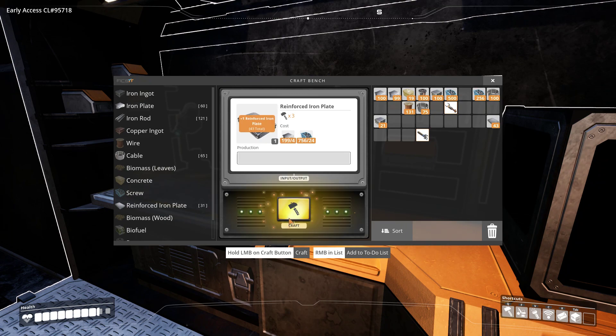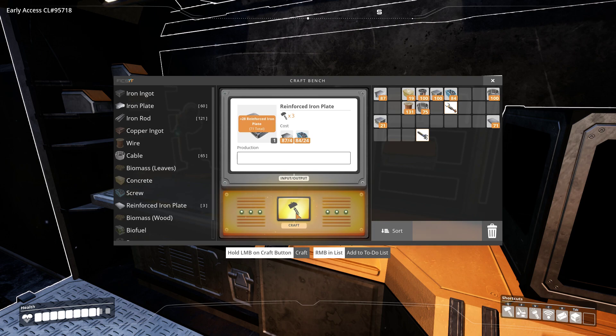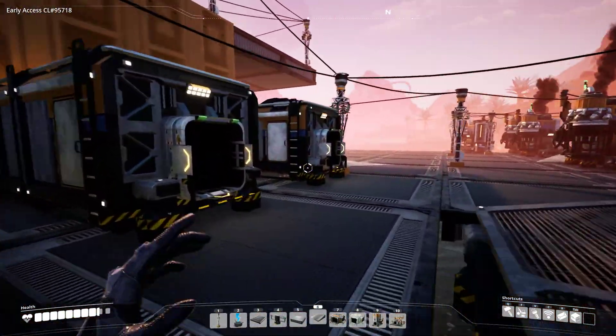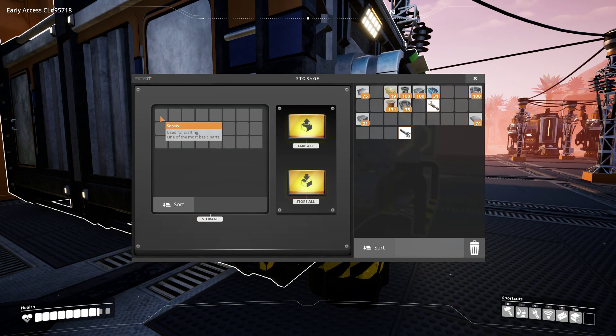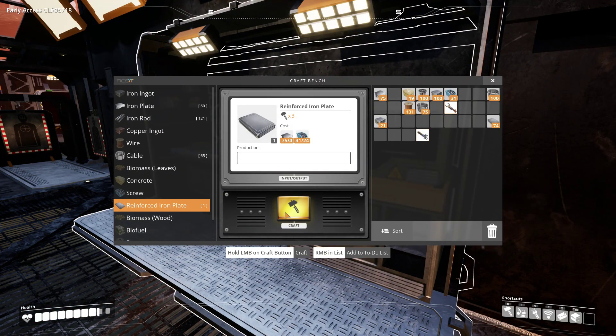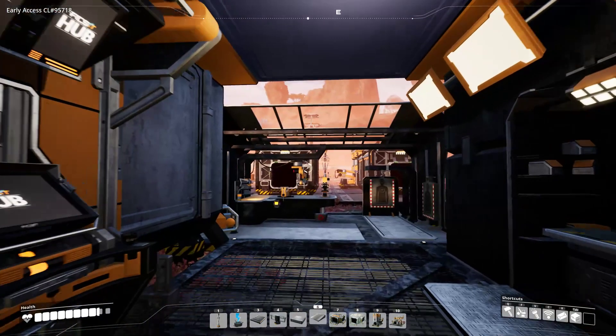I have rods, I could make more screws. Iron plates are easy to get so that's not a problem, and with plenty of screws available this should be doable. Let's make another 30 reinforced iron plates and see where we run short. We should come close - one more and we're short a couple of screws. 18 more screws - is that enough for one more plate? Yes it is! Which means we have what we need to send this up.